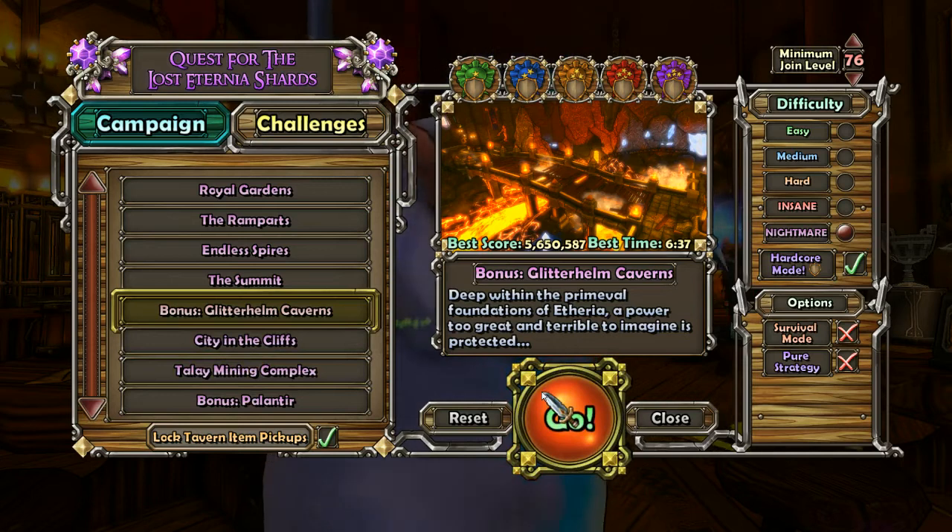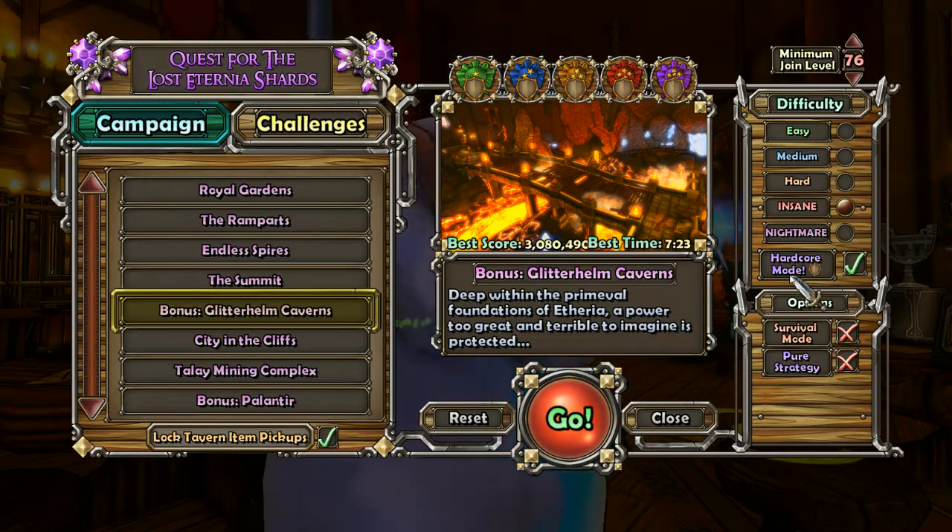If you do not have the DLC to be able to do Tavern Defense, or if Tavern Defense is too hard for you, Glitterhelm is going to be a great place to get experience to level up. You want to make sure you're using Hardcore Mode whenever you're leveling, of course. We're just going to be doing it on Insane, because I want to show this off for people with lower stats.